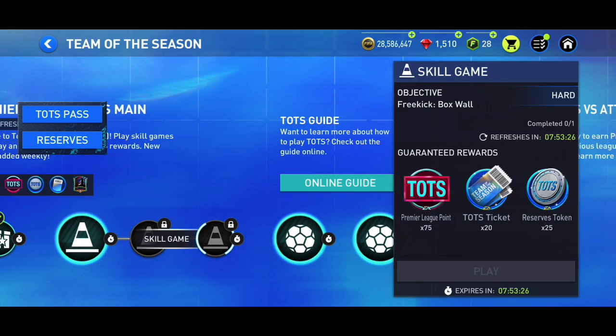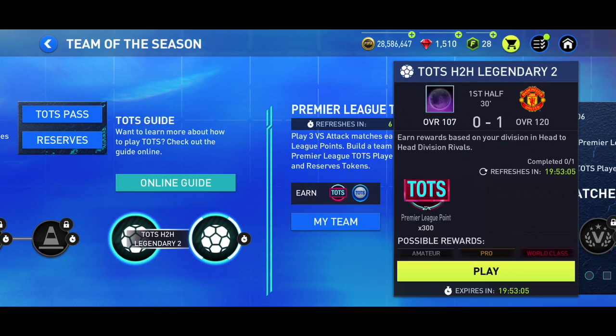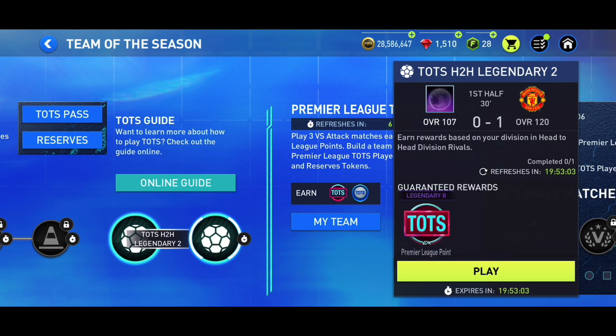Also play skill games every single 12 hours — do not miss any at all. If you want to claim Premier League players, you need to get as many Premier League points as possible. Never miss these skill games; check all the time whether you've done them or not. Every single day you need to play these matches as well.